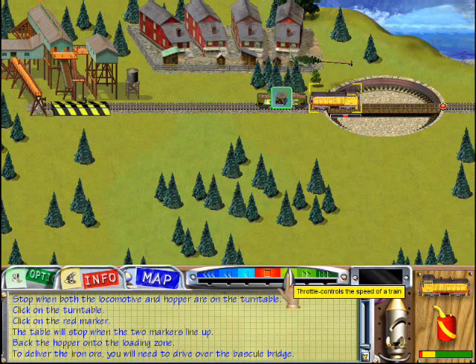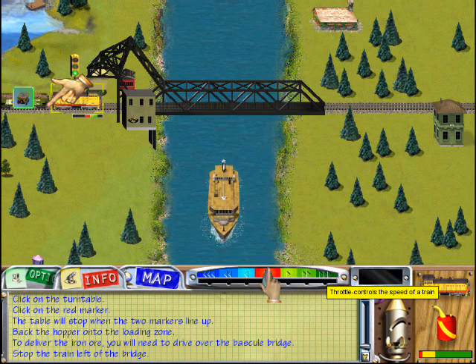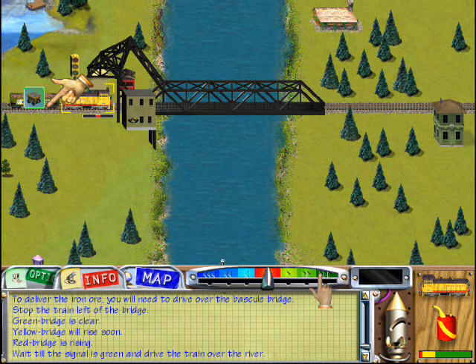Now back the hopper down onto the loading zone and pick up the load of iron ore. To deliver the load, you'll need to drive the train over the bascule bridge. Stop the train to the left of the bridge. The signal will flash either green, indicating the bridge is clear; yellow, the bridge will rise soon; or red, the bridge is rising.